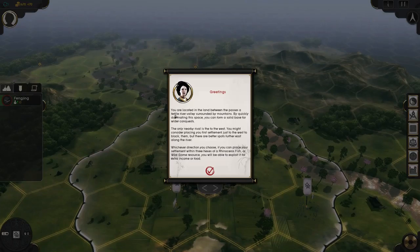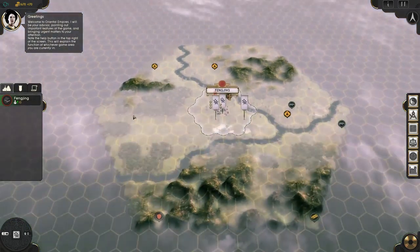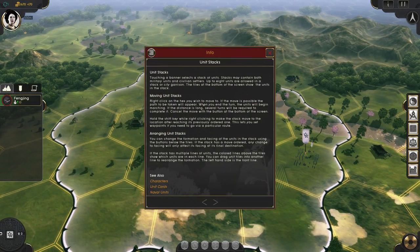You are located in the land between the passes — a fertile river valley surrounded by mountains. By quickly dominating this space, you can form a solid base for wider conquest. The only nearby rival is to the west. You might consider placing your first settlement just to the west to block them, but there are better spots further east along the river. This is definitely not a tutorial, but I'm going to try my best to show you guys the game properly. So basically, this is our first city and our capital, Fangjing.